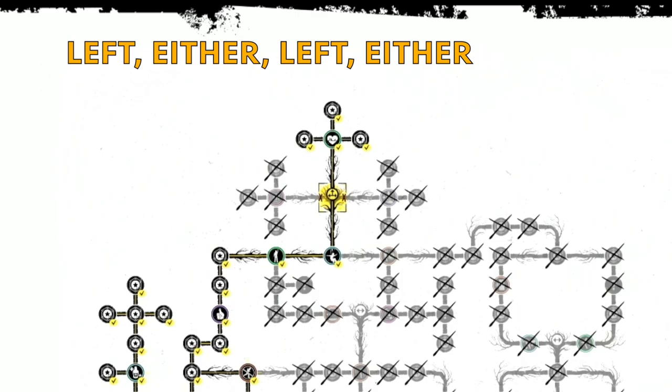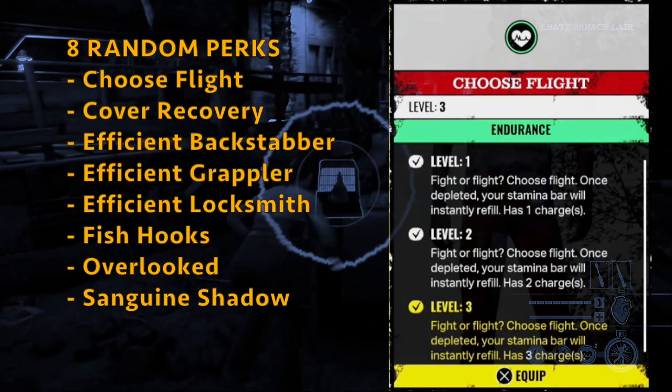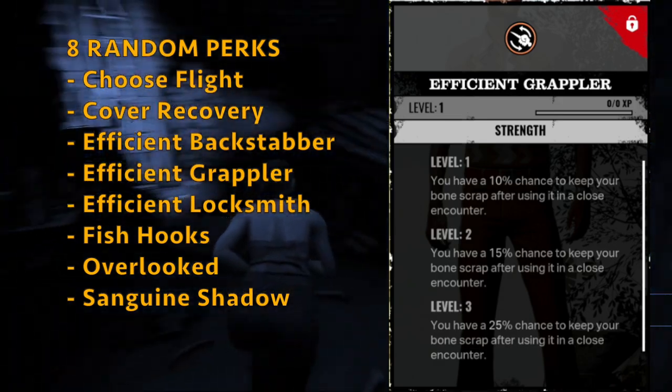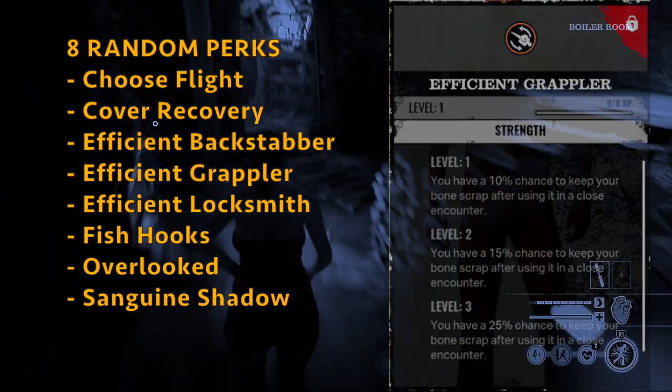At the very end of Sonny's tree, you can go right, left, or to the top — it doesn't matter, you get the same amount of attribute points. However, on Sonny you definitely want to roll some really good random perks, because he can get some of the best in the game. Those include Choose Flight, Cover Recovery, Efficient Backstabber, and Efficient Grappler — where you have a 25% chance to keep your bone scrap after using it in a close encounter on level 3.